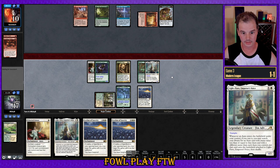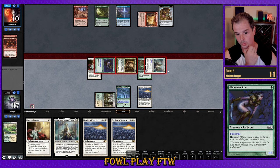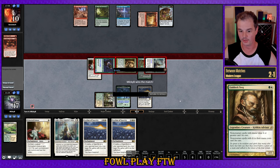If we don't get interacted with, we deal lethal damage. Opponent concedes. Look — Gaddock Teeg, he is the real MVP here. What a lad. Holy smokes.